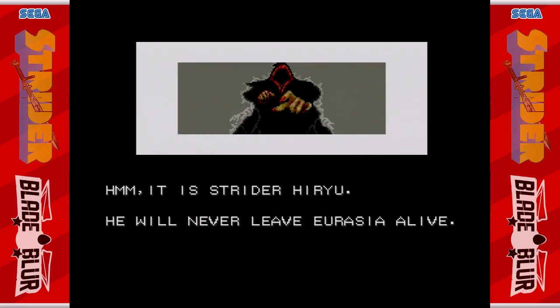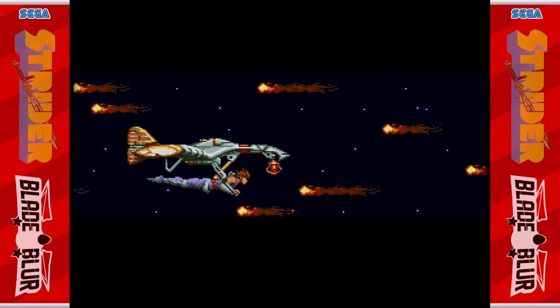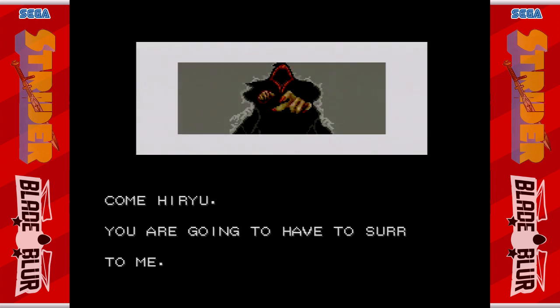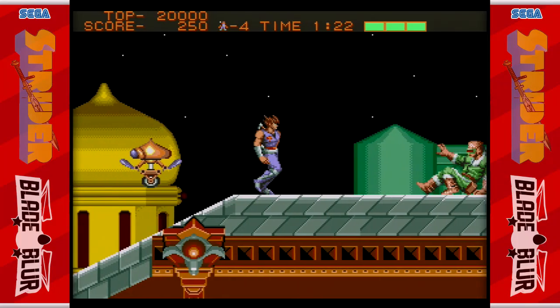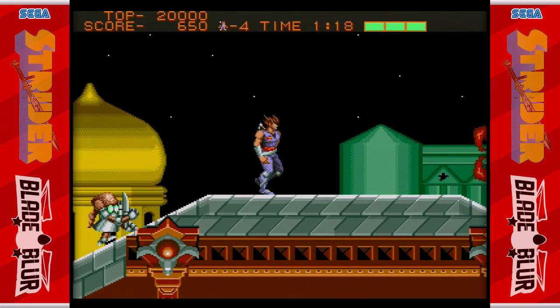The game takes place in the dystopian future of 2048. The reincarnated Hiryu, youngest member of the ninja-like Striders, is tasked with stopping the evil dictator Grandmaster any way he can. The most notable thing about Hiryu is the Cipher, his trusty saber.